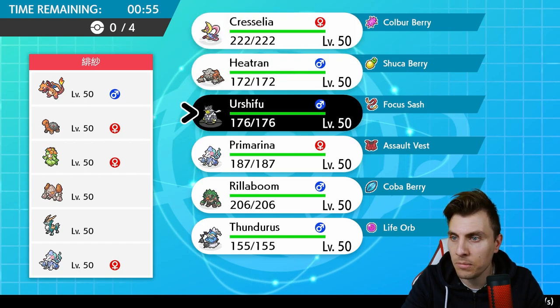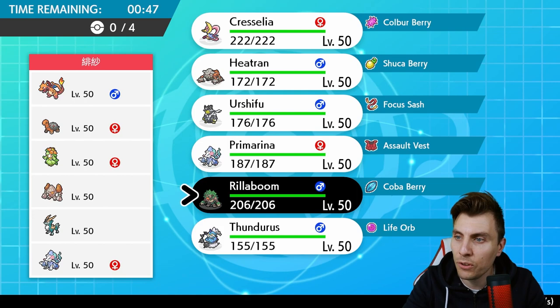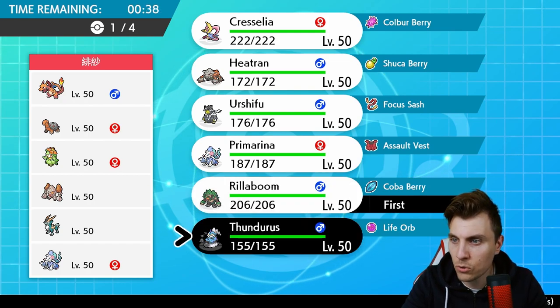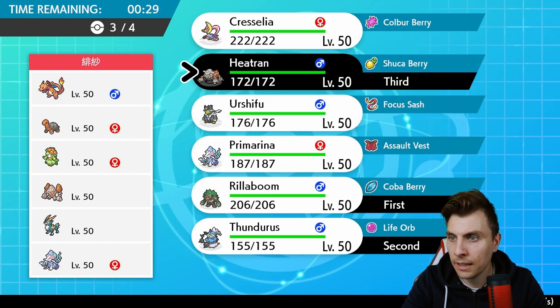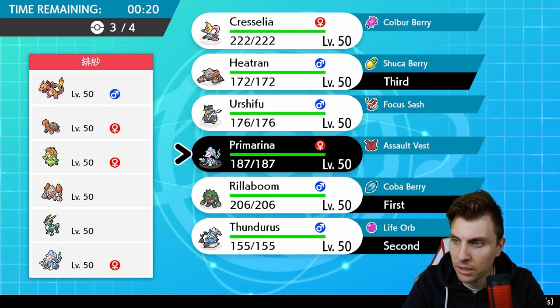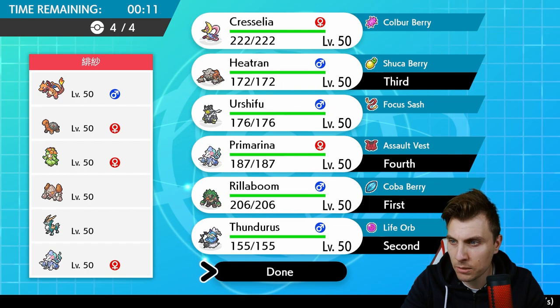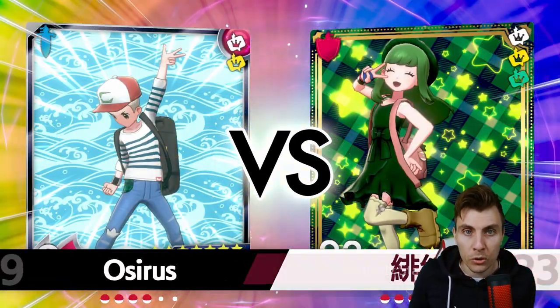Heatran can soak up those big Fire-type attacks better than anything else. I want to bring Rillaboom because it gives us the option to go for a Fake Out into Lilligant on turn one to mitigate it, and Rillaboom helps out against Primarina. The Charizard causes us all sorts of issues. I'm thinking Thundurus, Rillaboom, Heatran, and then Cresselia for board control — or Primarina, which can cause havoc once Lilligant goes down. Primarina handles more of the opposing team, so we'll go with Primarina and Rillaboom.